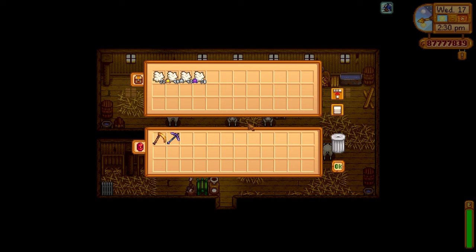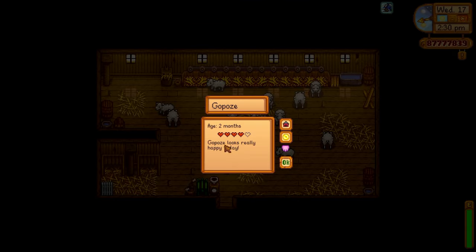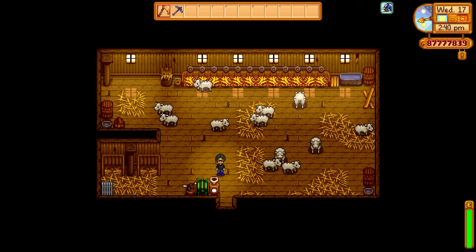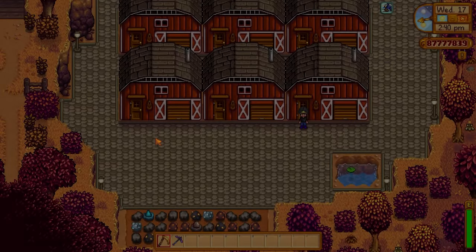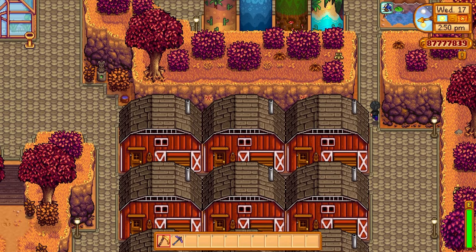These sheep are new, so they haven't generated a whole lot of wool yet and aren't at max hearts. But when they do get max hearts, they will generate wool every single day. Wool can sell for an extraordinary amount of money. With the rancher profession, an iridium piece of wool sells for 816 gold. That's a lot of money — not as good as a truffle, but for animals that generate every single day and you don't have to go around picking pieces up, it's a very handy way to get money quickly.